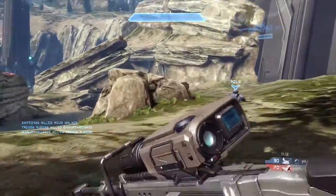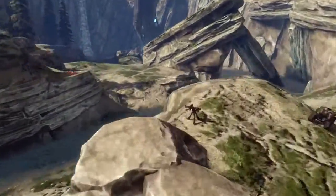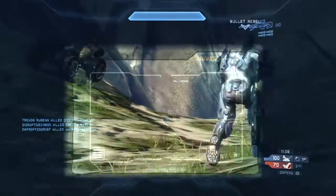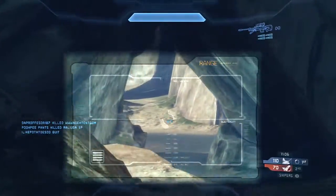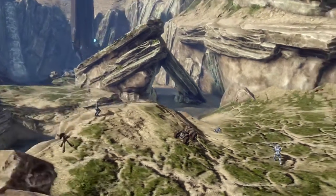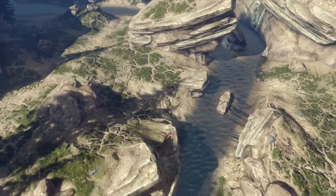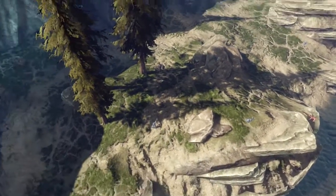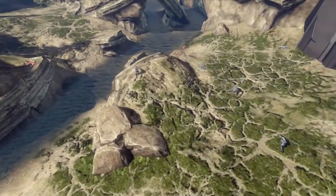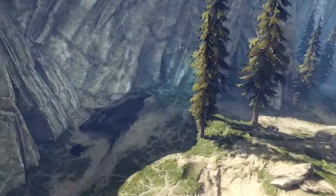Right here I'm going to rush towards machine gun turret again, because the machine gun turret spawns right there. I'm just going to check my angles again — checking the side of their water cave, checking the center of their water cave. The overall strategy for Ragnarok is that you want to be holding top center as well as one or two of the sides: machine gun turret and pelican.